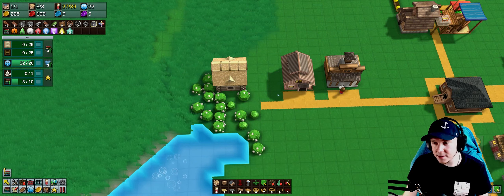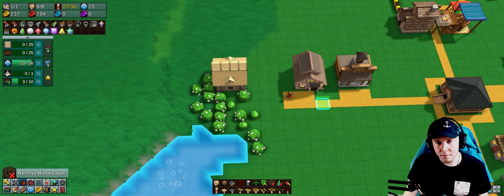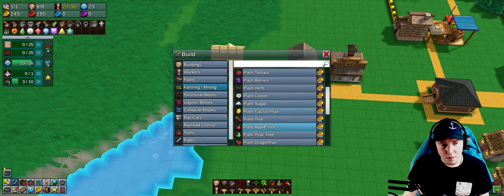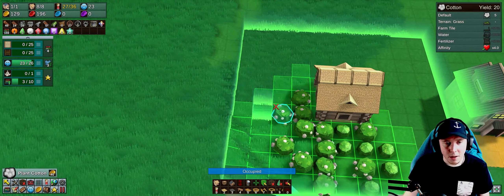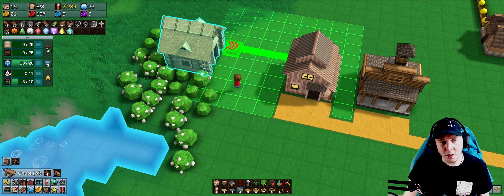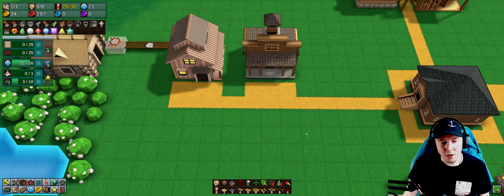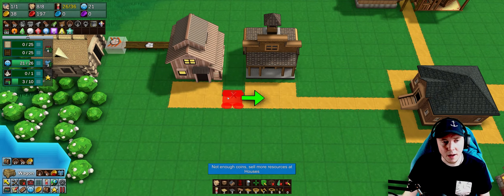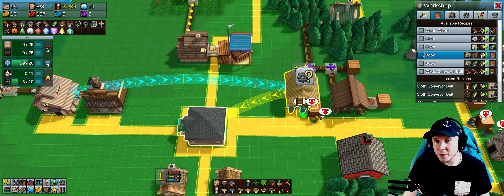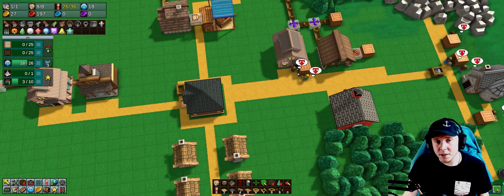I'll find the best spot for this new farm. I'll plant a couple of cotton bushes, put a chute in, get rid of that manual worker, and now this is going to start producing cloth. A good idea is to add a wagon that will take that cloth and deliver it to start producing books.